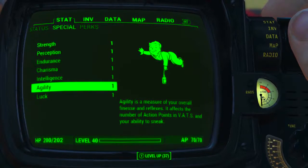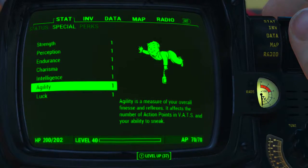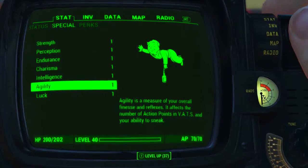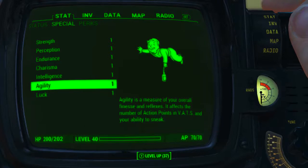Before modding it out and looking at the weapon's base stats, I have reduced all my character's special attribute stats to one. I also have no bobblehead perk or magazine effects applied to my character. What this means is we will be seeing the absolute minimum base stats of the weapon.